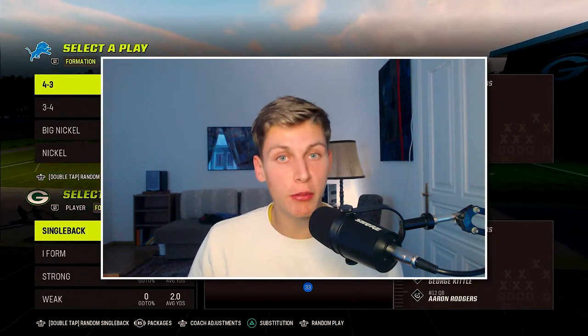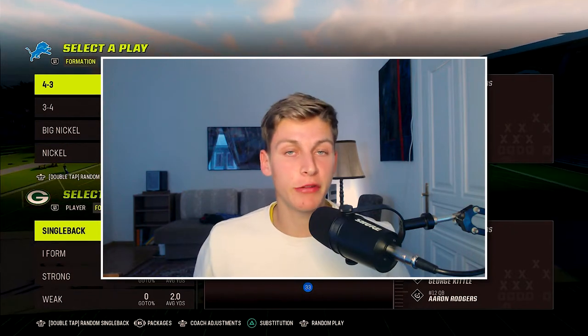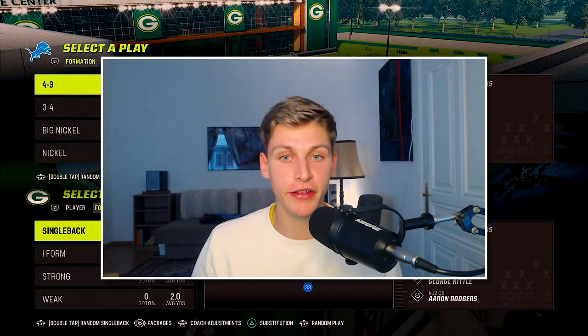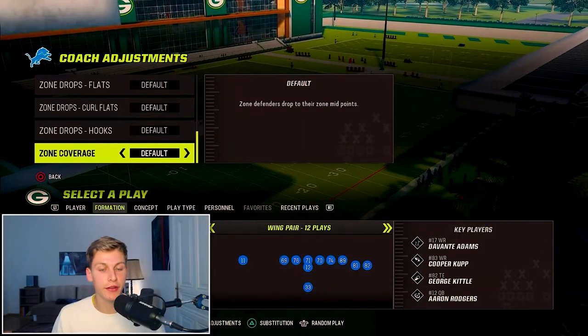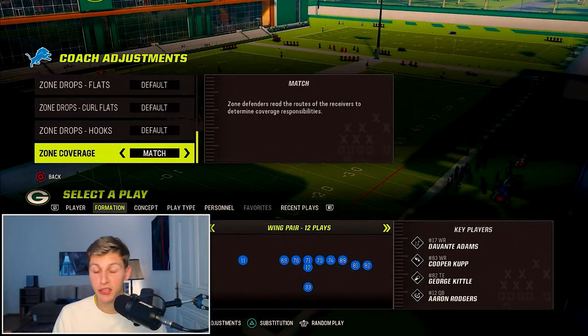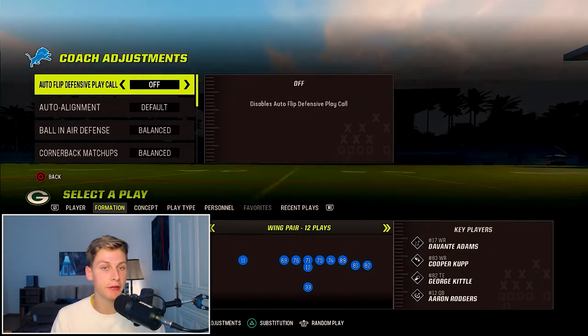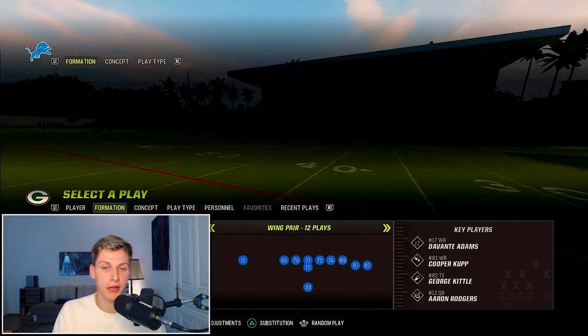I'm going to talk about Cover 4 Match. I'm currently running this out of the Kansas City Chiefs playbook, but any playbook that has Big Nickel Over G is going to work. What you need to do is put zone coverage on Match in your coach adjustments — that is very important and absolutely huge. I also like to turn auto flip defensive play call off.